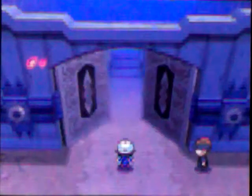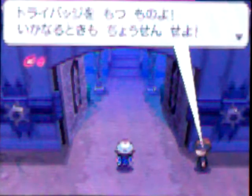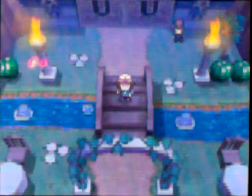You may remember this from Red, Blue, and Yellow - the badge doors. You come up to the person, and if you have the badge, he'll let you pass. The door after it will have a little puzzle according to what type that gym leader used.